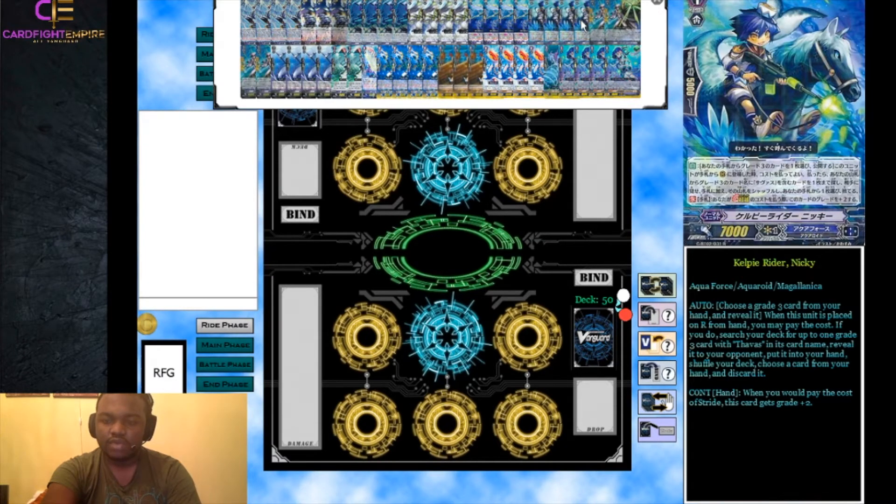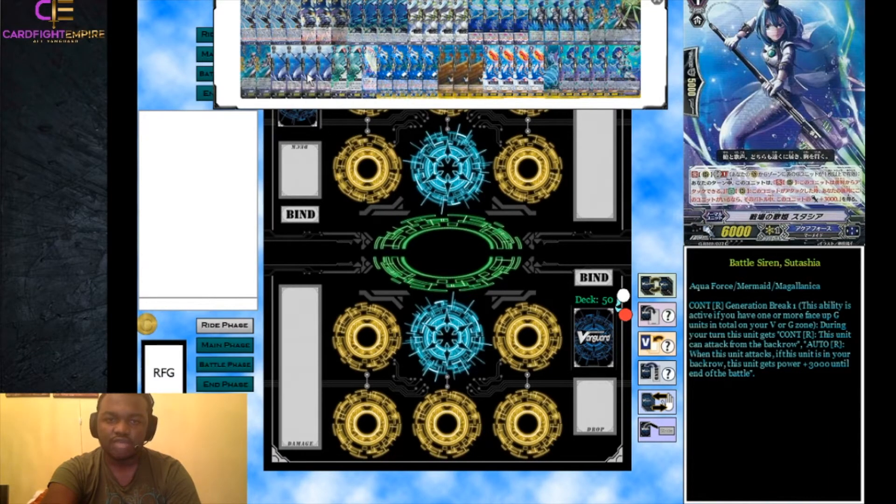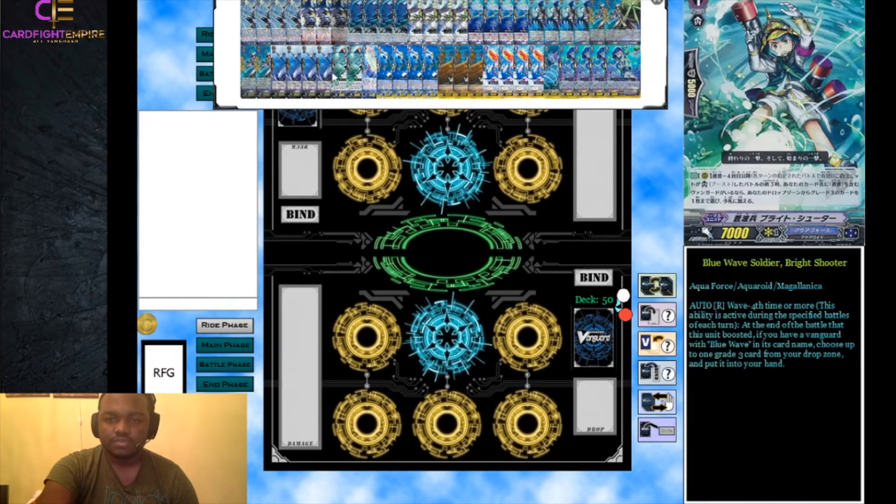We run four Kelpie Rider Nikki as our stride fighters. For Plato — the unflip PG — counter blasts are important to us especially with our new G Guardian. For Stacia, it has a Generation Break 1 ability: during your turn this unit gets a continuous skill allowing it to attack from the back row, and an auto ability that when it attacks from the back row it gets plus 2,000 power. So it's a 9K attacker from the back row — you can attack their 9K rear guards from the back row to increase your attack count.